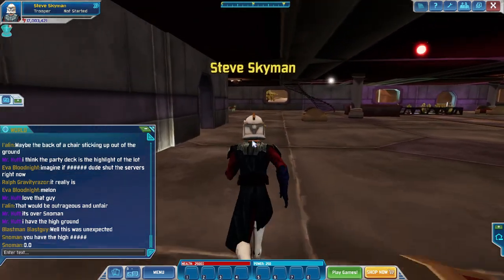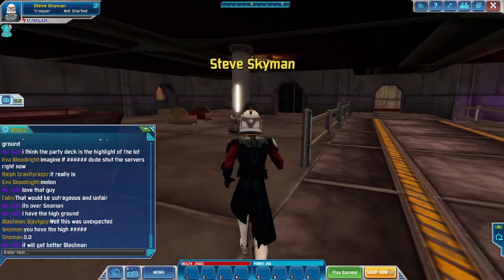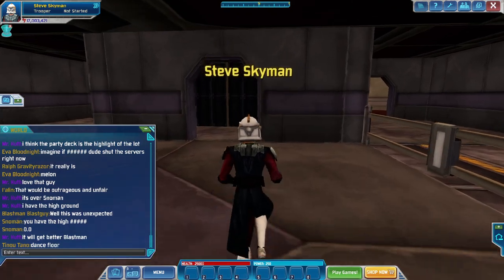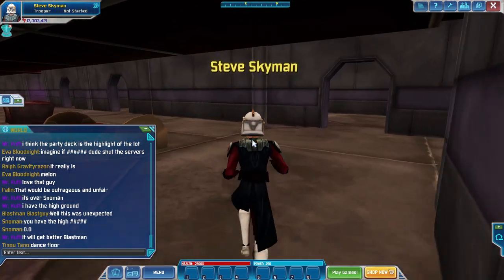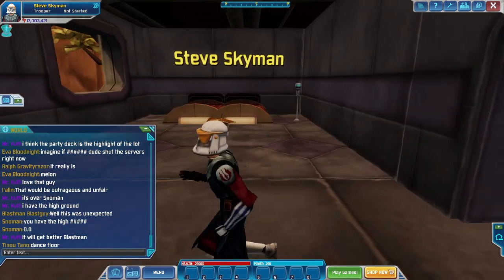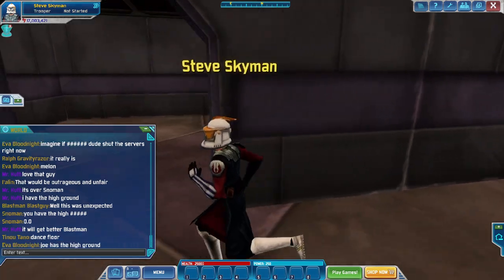This is still the first floor, so I'm just kind of taking a look at all the rooms to see if there's anything of interest. And there's a dance floor — I kind of want that DJ set back from the Jedi Living Quarters. That would be an interesting add-on for this.